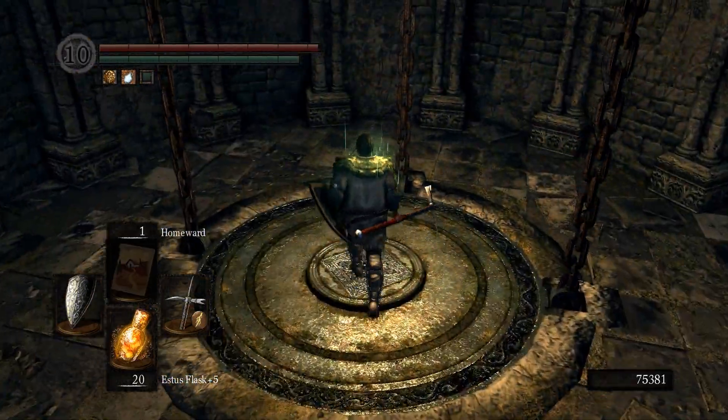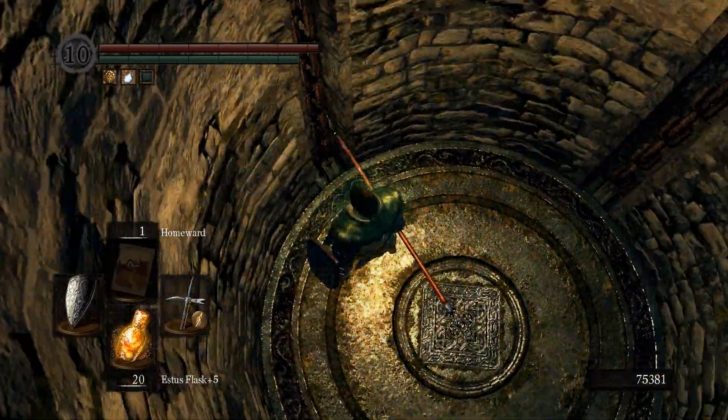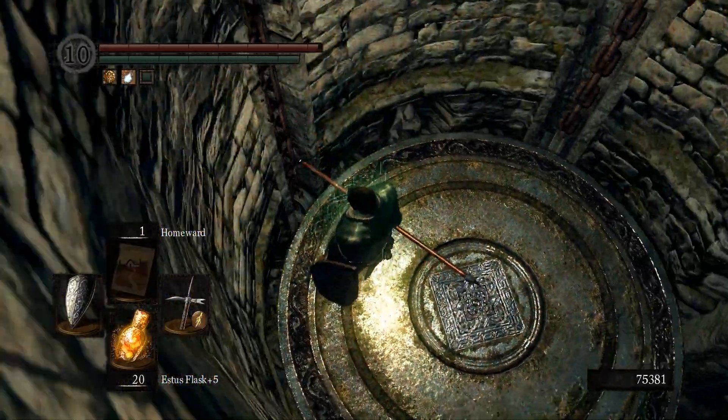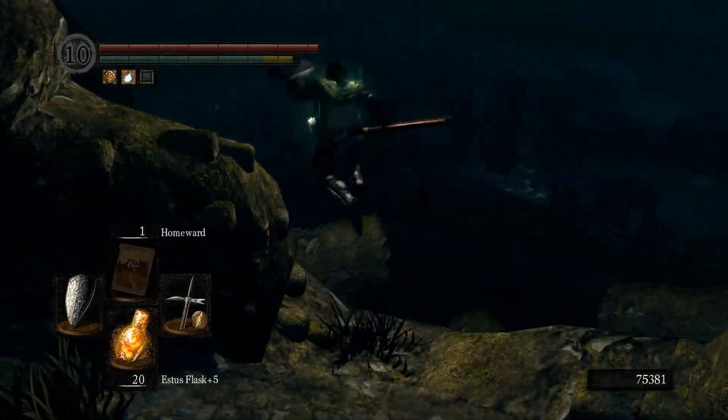Always make sure that the elevator is up here. When you are going down you can wait until that elevator switch pops up and then run over it so the elevator gets back up when you go for the next round. Run over it and we can hear it leaving.